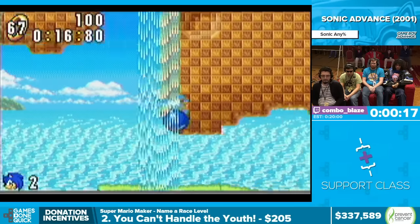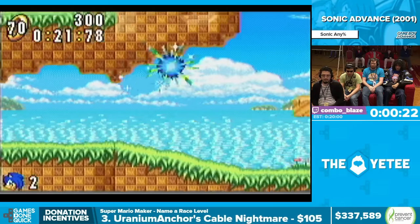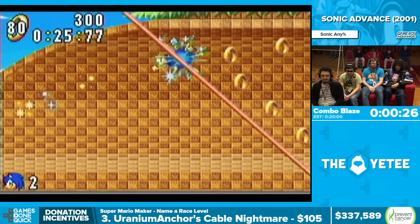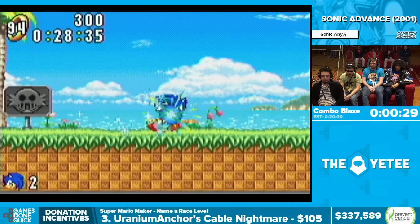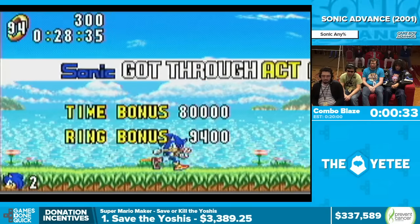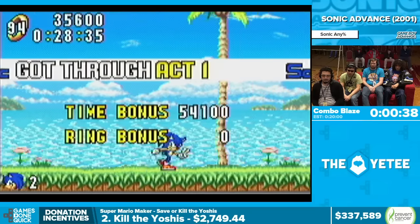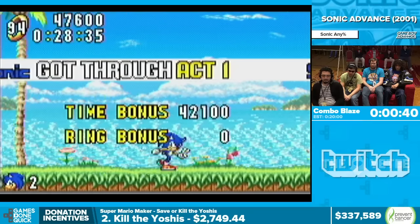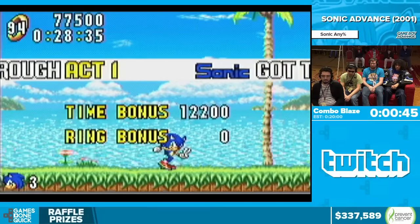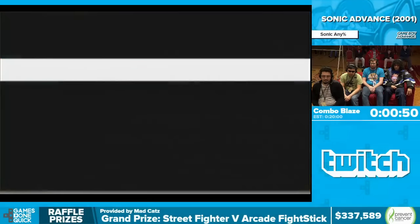Like Tails and Knuckles, Sonic can spin dash, and he also has the insta-shield from Sonic 3 & Knuckles. The most interesting thing introduced for Sonic in this game is the air dash, which Combo's been doing as much as possible. That was Act 1, sub-30.